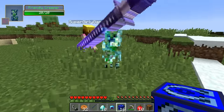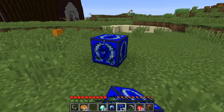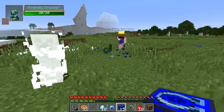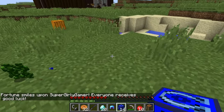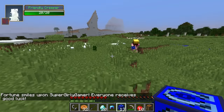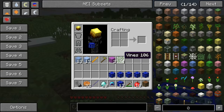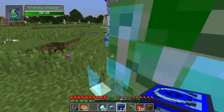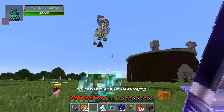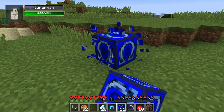I got a friendly creeper to follow me around! Look at this — he gets big and fat when he comes near me but he doesn't explode! I'll try not to kill him today. My little buddy! I got some pink wool — Super Girl the Gamer would love this. Wait, did you get more diamonds? I got all my diamonds from you today, thanks Jen.